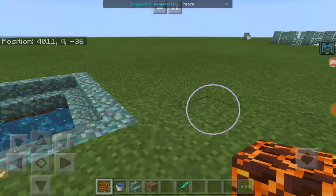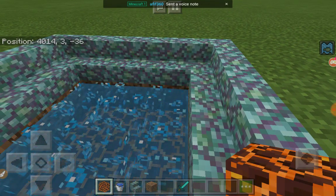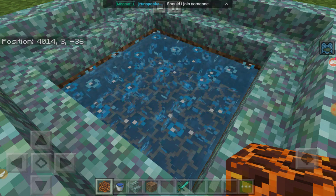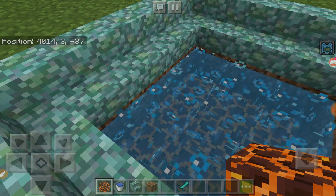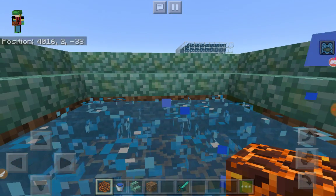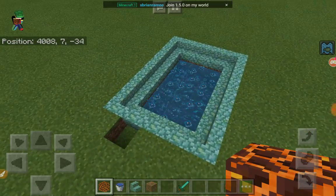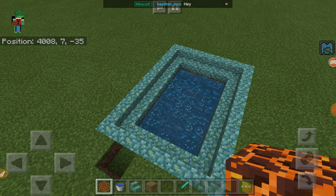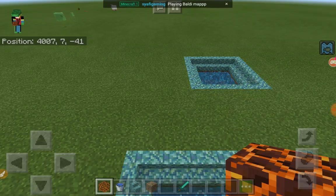Soul sand is way better. Magma blocks are more useful for elevators and stuff. Think about the logical possibilities in real life — you would not want lava or magma while you're trying to have a good time and just chill out. You wouldn't want to burn yourself. I don't really know what soul sand is in real life, but it works out in Minecraft and that's fine with me.